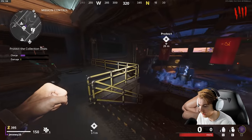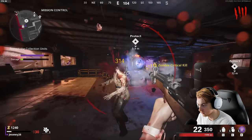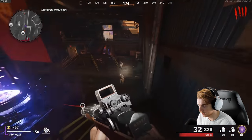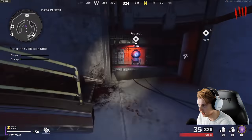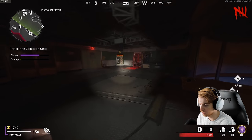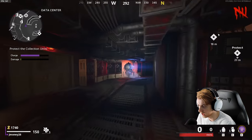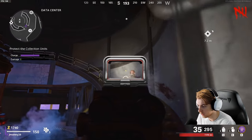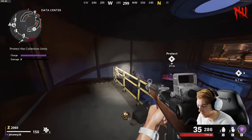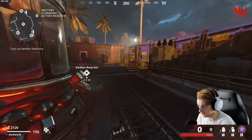Either way, if we want to get these Dark Ops challenges done, we have a steep uphill climb. Round four and we're already only on the first reactor - it's gonna be tough, especially if the zombies are taking a half hour to spawn. Alright, that's all of them here - get the next one on, get the reactor, grab the loose change. We just need 470 more crits. Round five now.